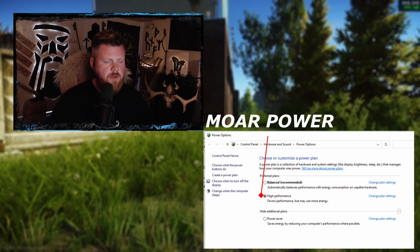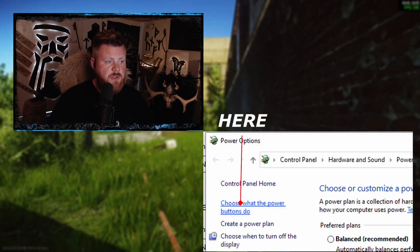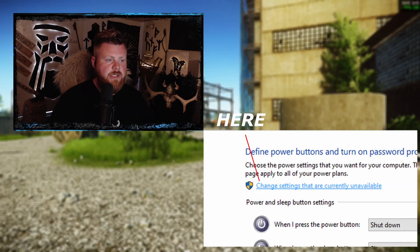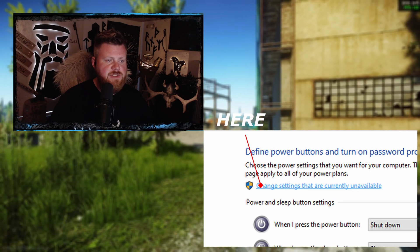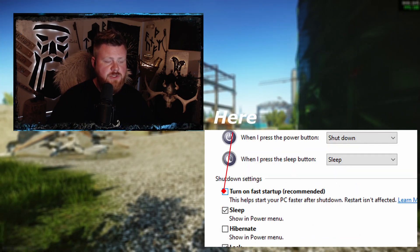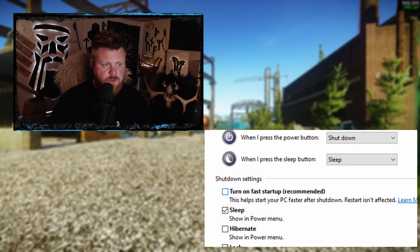Always set High Performance. After that, head into 'Choose what the power buttons do.' Click 'Change settings that are currently unavailable' — if the fast startup option is checked, remove it.